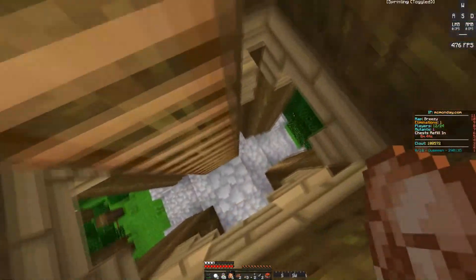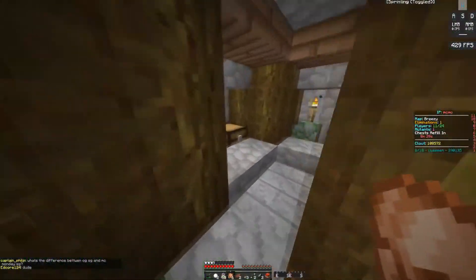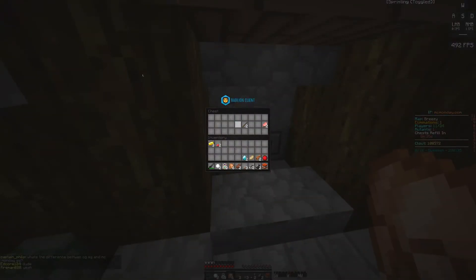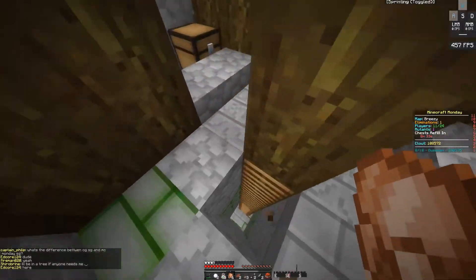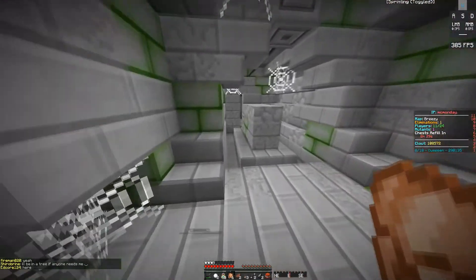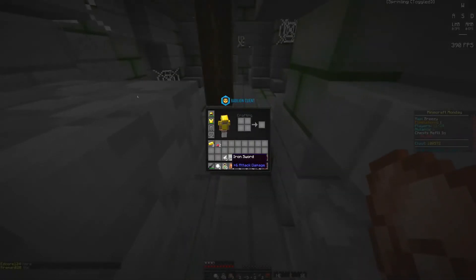And after you grab those chests, you are going to come down and go into this little structure where there are two chests right here. There is an enchant table which we will use later. You are going to go downstairs — you are going to want to look right first because that's where the chests are.